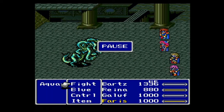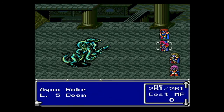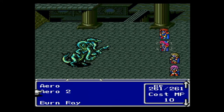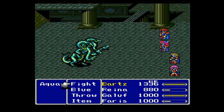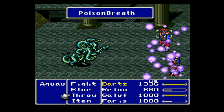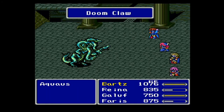Next up on the blue mage and blue magic field, you're going to want to get into the floating continent — it's just ruins — and you want to get in a fight with him. What you want to do is stop him with Doomclaw. Make sure it hits, because it can hurt pretty hard.